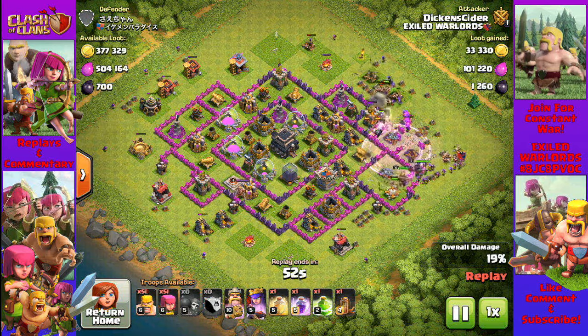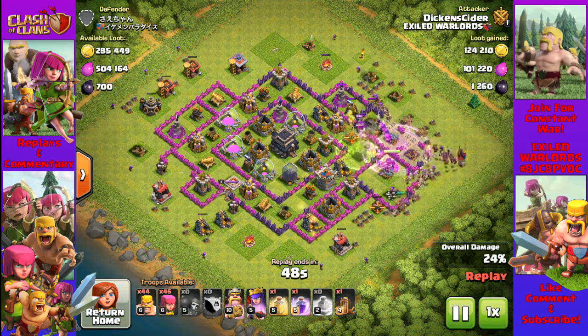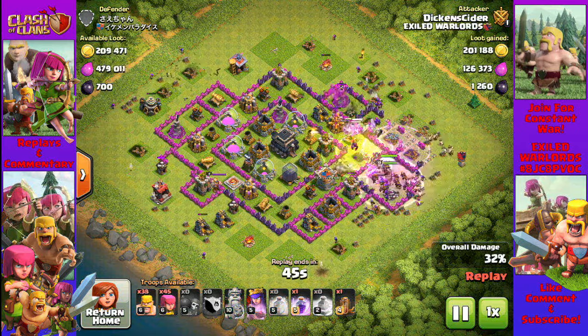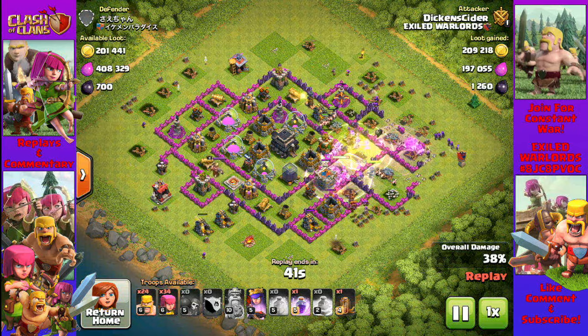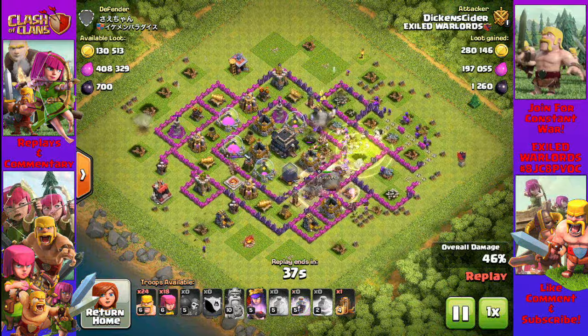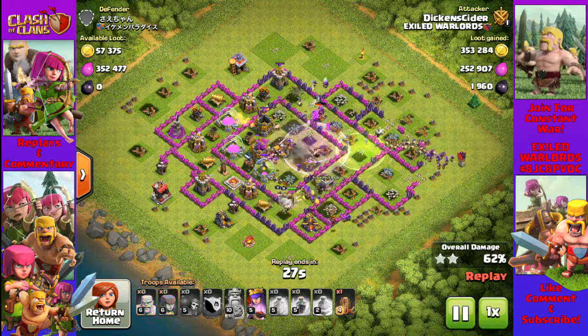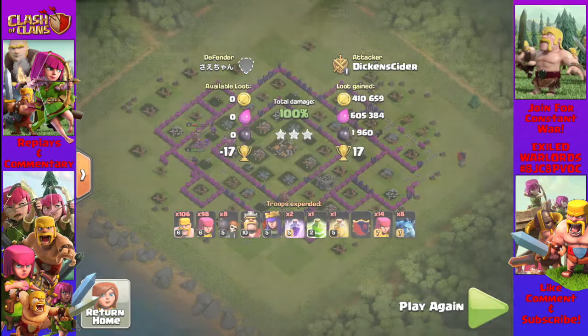Every time Supercell releases an update with a buff for mortars, cannons, archer towers, or traps, people cry 'farming nerf' and 'Supercell is killing barch.' But then people adapt and figure out that it's still able to be done. When the game changes, you have to adapt. There's always a way, but it's like a puzzle — we have to figure it out.